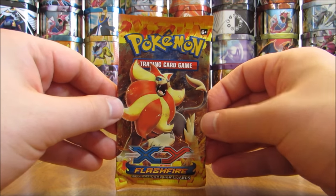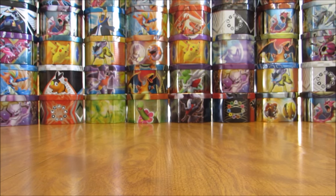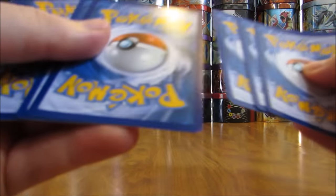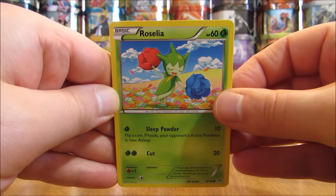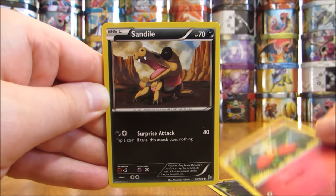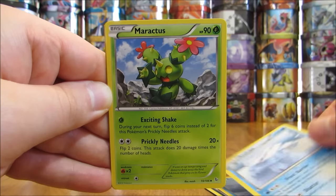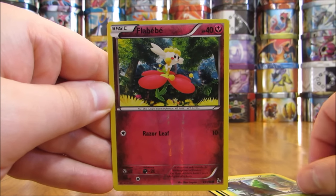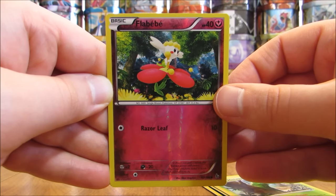On to the final pack — Pyroar cover artwork, Flash Fire pack. Code card — hopefully there are some good pulls in the pack that code card unlocks. The final pack starts off with a Roselia, then a Goomy, Flabébé, Sandile, Bergmite, Avalugg, Maractus, Metapod. Reverse holo of Flabébé — that's just a common card.